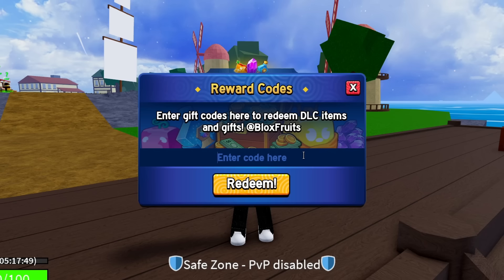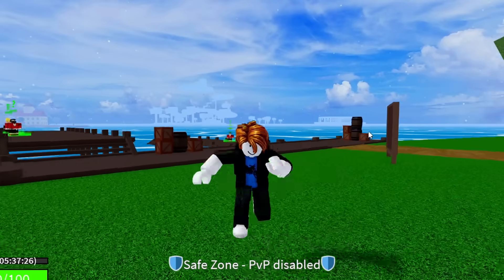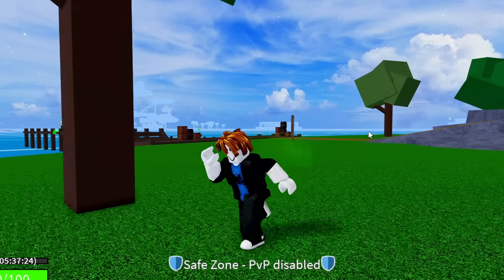The code after that is EARN_FRUITS — E-A-R-N underscore F-R-U-I-T-S, earn underscore fruits. This is a newer code, only out for about a week, so it's still very new. Hit redeem: success, that code is working and gives you 20 minutes of 2x EXP.